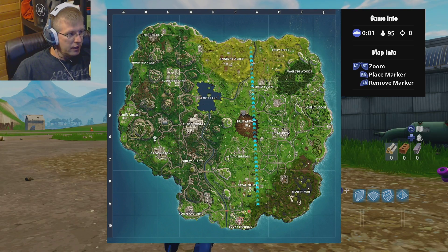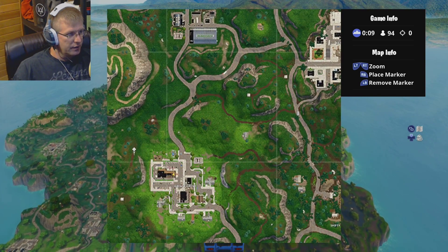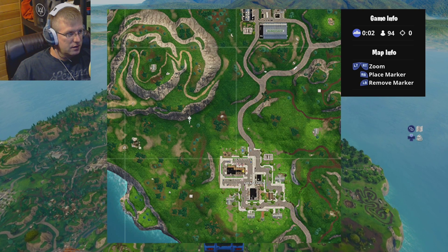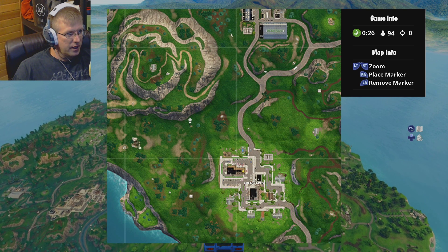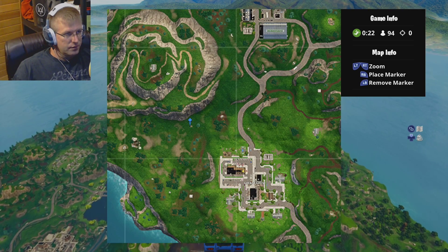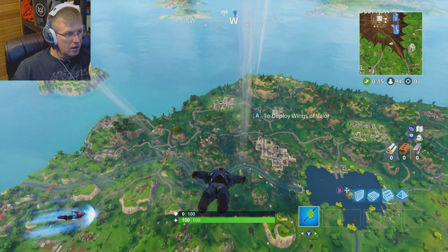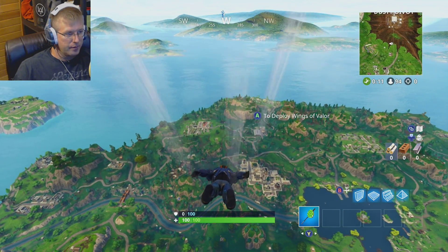Now we know that at Greasy Grove there's actually a playground right in this corner here. Over here there's actually a footprint. What they've been doing lately is there'll be a little dot basically on the map, so I'm going to assume that right there is actually where the places are — that's where we're going to have to go.